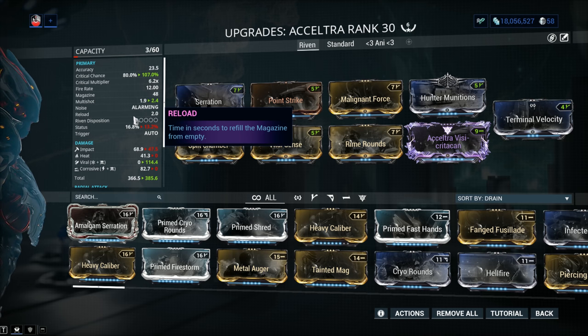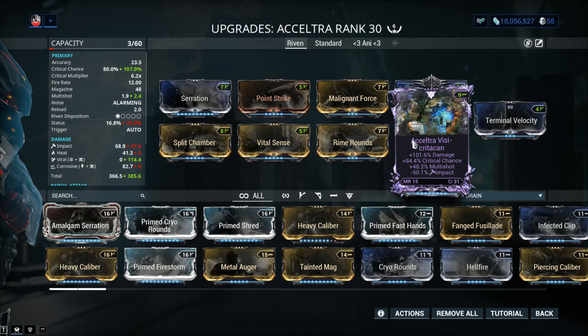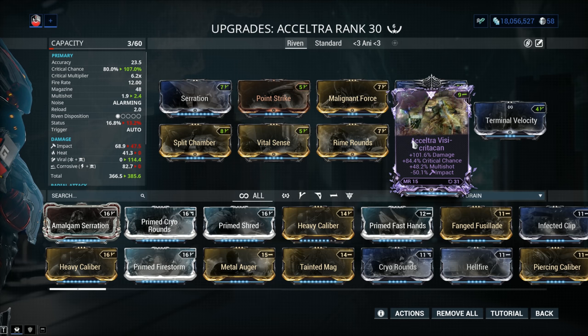Because even though the Riven disposition is 1 out of 5, that won't stop Riven traders from charging a whole lot of plat for a great roll. The example here: multishot, critical chance, and critical damage — with a minus impact. Just the cherry on top. Beautiful — 31 rolls on this one.